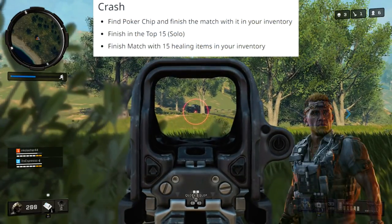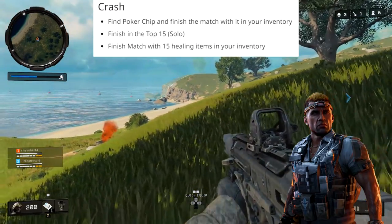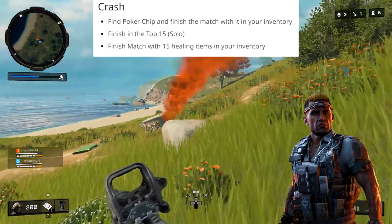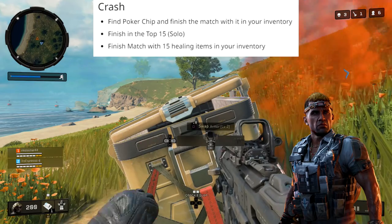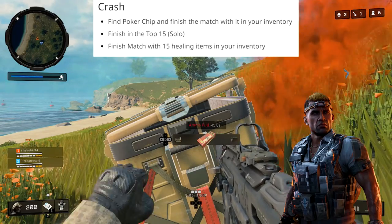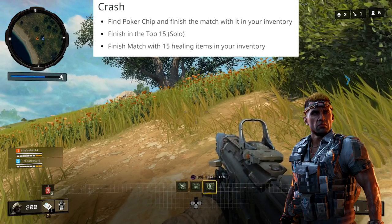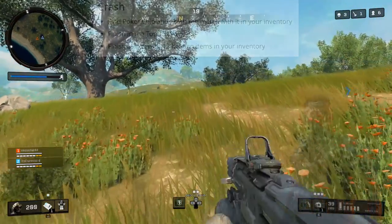Next we have Crash. For Crash, you have to find the poker chip and finish the match with it in your inventory. You also have to finish in the top 15 with 15 pieces of healing equipment — so this can be bandages, med kits, trauma kits, anything that heals you. The easiest way to do this is with bandages. As far as where the poker chips can be found, aside from dead bodies, they can be found in the red medical bags laying on the ground throughout the map.